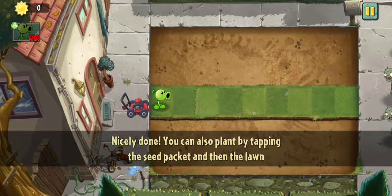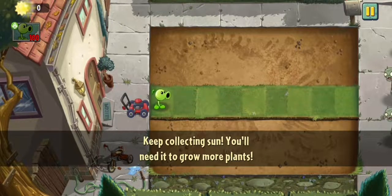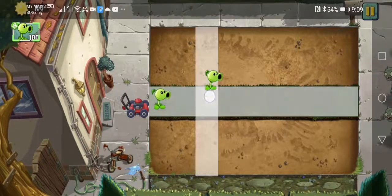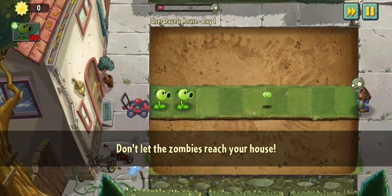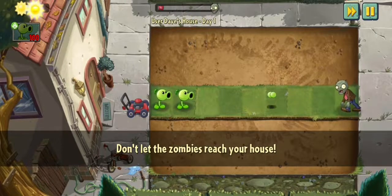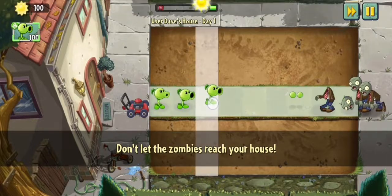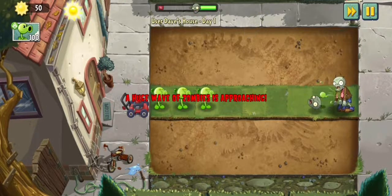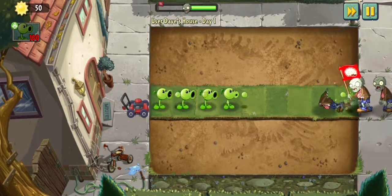You can also plant by tapping the seed packet, and also touch the falling sun to collect it. Keep collecting sun — you'll need it to grow more plants. Good info, thanks very much! And another Peashooter — I know some of the plant names but not fully. Plans vs. Zombies is very popular so I decided to check it out. I saw a lot of YouTubers doing videos about it, so now I'm actually playing it. I'm getting the hang of the game right now.